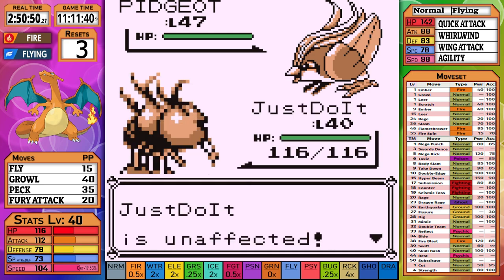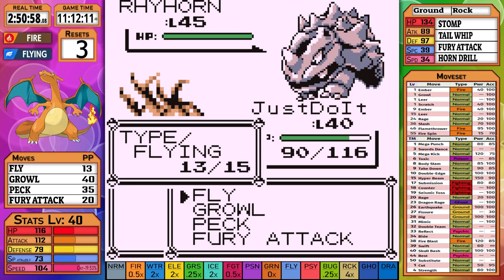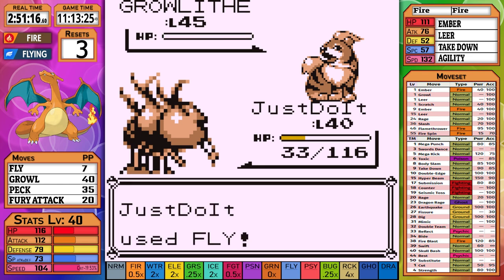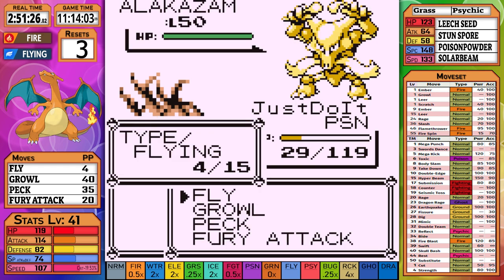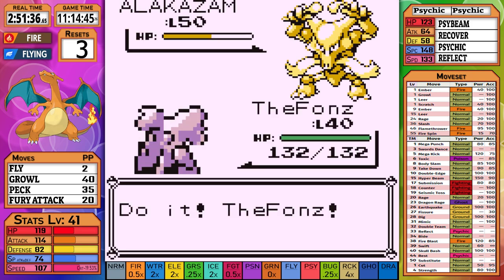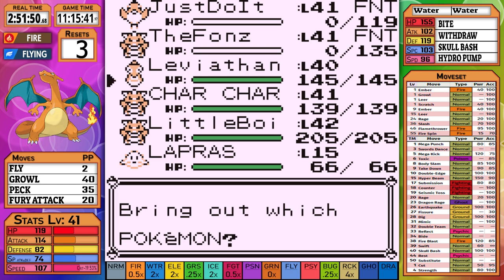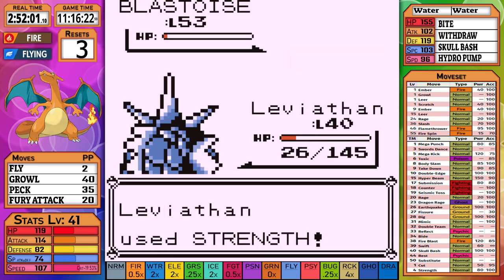Pidgeot is out and we start with a Fly attack — even a critical hit manages only two-thirds, but we work our way through with the next Fly. Rhyhorn is next and I whittle it down with just Fly. Growlithe is a reprieve with a single Fly. Exeggutor survives our first Fly and manages a Poison Powder before going down to the next. Alakazam is next — Rhyhorn dealt too much damage and we eventually go down. We then send out Nidoking and Strength gets the job done thanks to a critical hit bypassing the Reflect. Lastly, Blastoise comes out — Strength doesn't do much and we get taken out with Hydro Pump. Gyarados is sent out next and we eventually whittle Blastoise down to win.